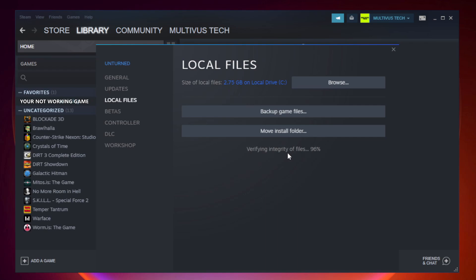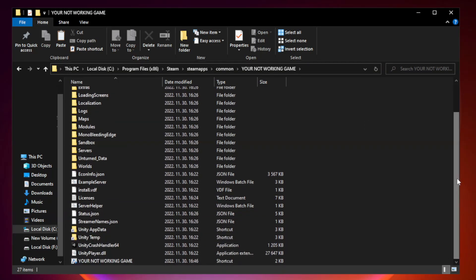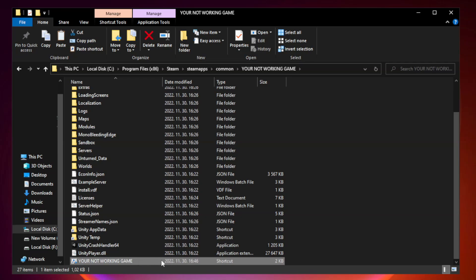Wait for the process to complete. After it completes, click Browse. Right-click your not-working game application and click Properties.